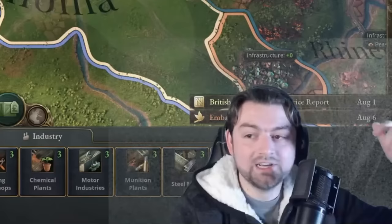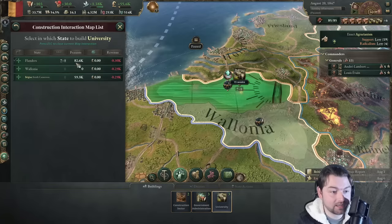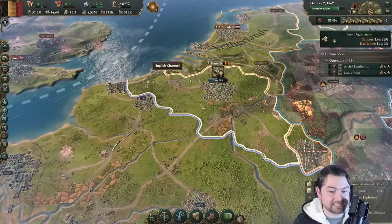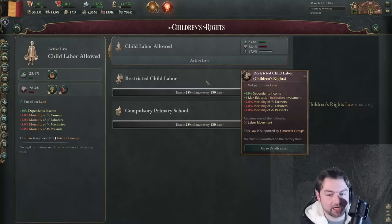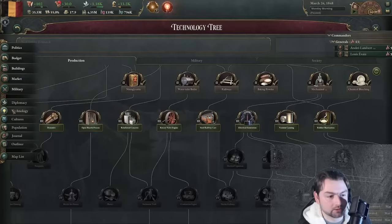Since we now have a ton of money, we can focus on education — we'll get eight of those 15 universities inside of Flanders. We can reduce taxes to make things easier on people since it's not necessary at this point. We also don't have any police force, which we need. We want to get rid of child labor, but to get that we need the labor movement. Technology, society, labor movement — get that going.